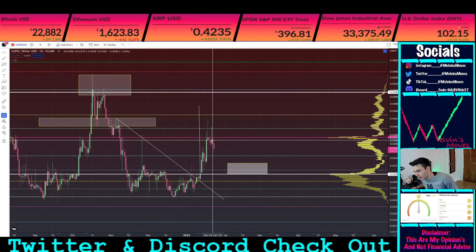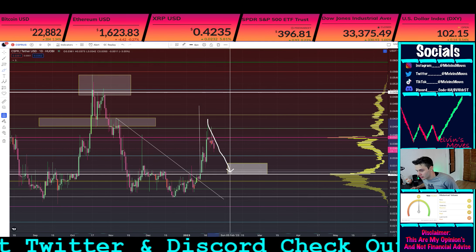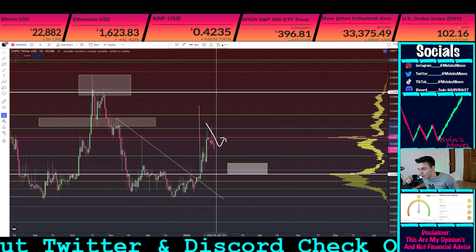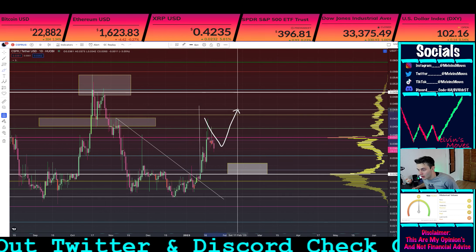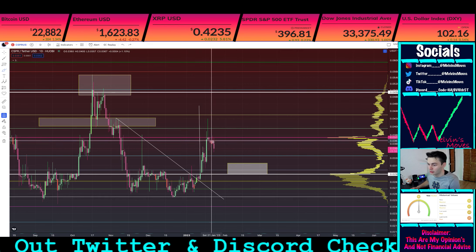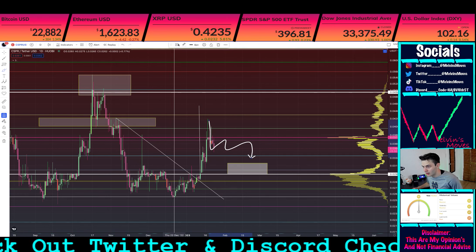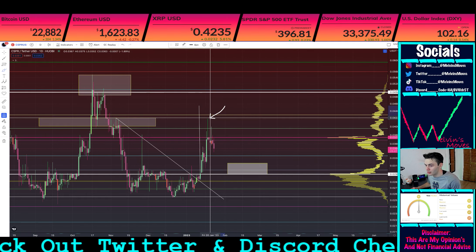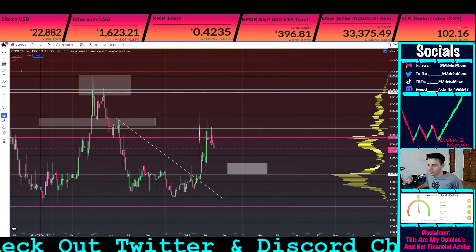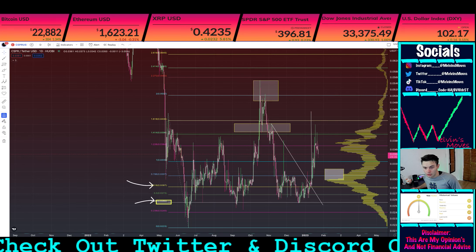Even if we're trending downwards right now — regardless of whether we hit this box or not — even if today is the last red day and we start trending back upwards, you need to see a higher high than this wick right here. If you do not see that happen, that is not good and you're going to see more downside. We'll be able to assess the structure more, because you could be in a flag to a degree. Either way, you need to break above that prior high — which is at four cents twenty. Anyway, none of this is financial advice; these are all just my thoughts and opinions. Have a phenomenal day — adios muchachos.